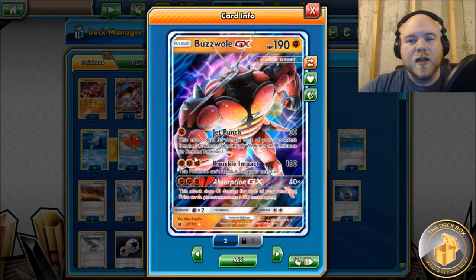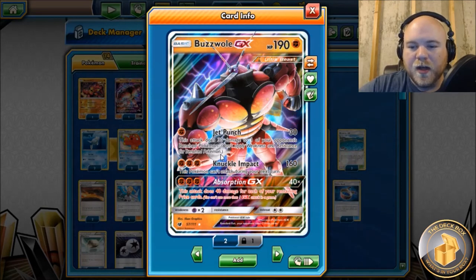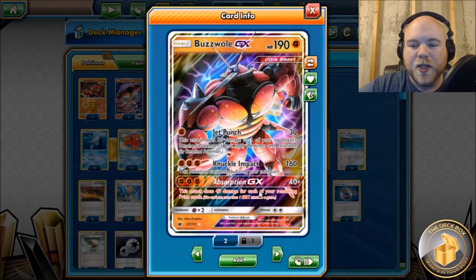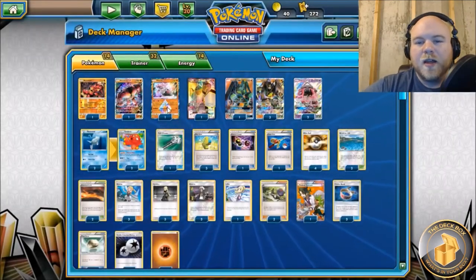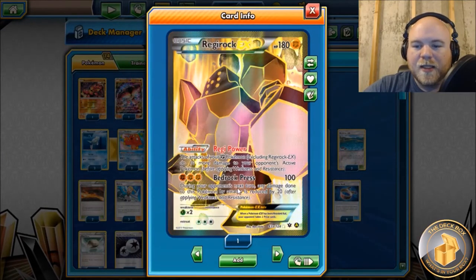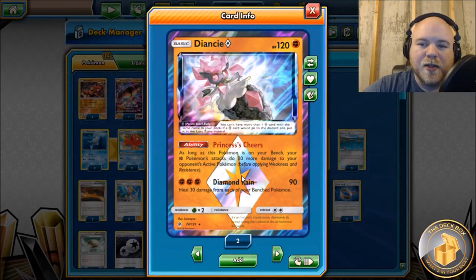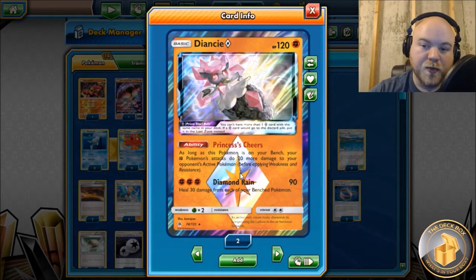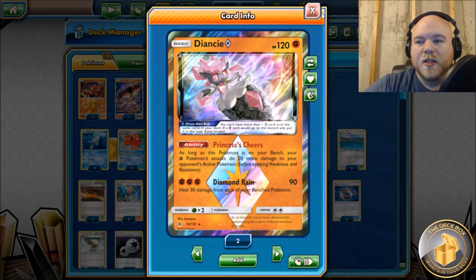If we don't start with a DCE then Zygarde can't attack, so Buzzwole can at least spread damage and get things going. Knuckle Impact does 160 damage, and with Diancie, Regirock, and Choice Band you're taking pretty much everything down. Absorption GX is a solid GX attack for early in the game, and then Zygarde can still reuse his GX attack later. Diancie adds 20 damage for your Fighting Pokémon, Regirock adds 10 more - so you're adding 30 total, basically a free Choice Band for all Fighting attackers. Diancie is a one-prize support, which makes it better than Regirock.